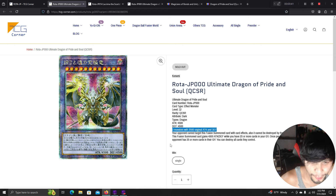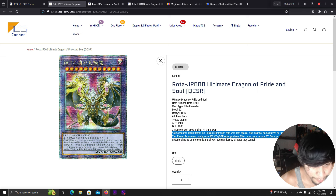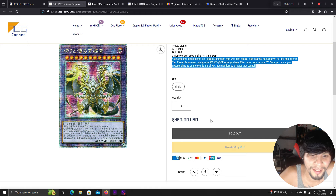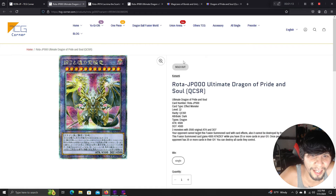Your opponent cannot target this fusion monster with card effects and it cannot be destroyed by their card effects. It gains 4500 ATK and DEF for every 24 cards in your graveyard, and once per turn if your opponent has 25 or more cards in their graveyard you can destroy all cards they control. So it's potentially a 9000 attacker. In Japan this card is $460 and sold out.